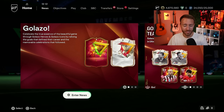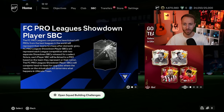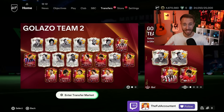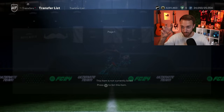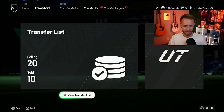I also want to cover how the crafting continues on this game. With the content we had yesterday, what is the best way to grind the menus right now? If you're logging into this game and you're like, Nate, what do I do to get the best chance of packing Golazo cards and also crafting the big SBCs that are out if you're going for them?